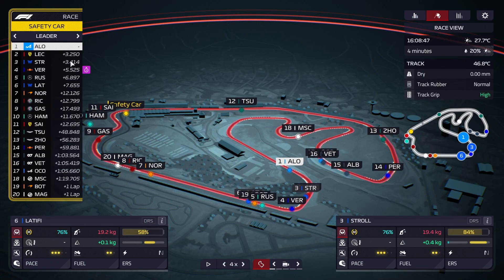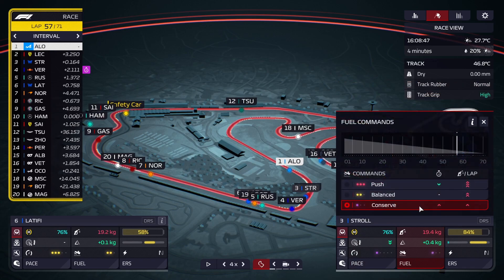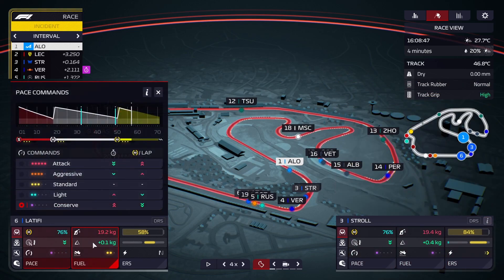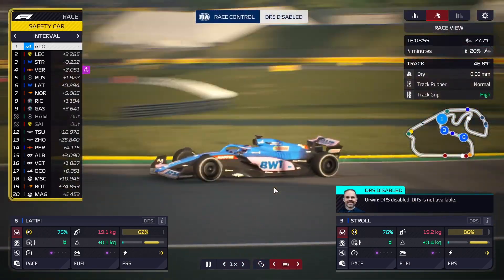Coming out behind Ricciardo after a pit isn't really worth it. Verstappen has fresh softs as well. Basically, whether we want to gamble or not, we'll have probably 10 laps after the safety car. I think we'll play it safer and push the mediums we have. We'll probably lose a position to Verstappen — that's a foregone conclusion at this point.